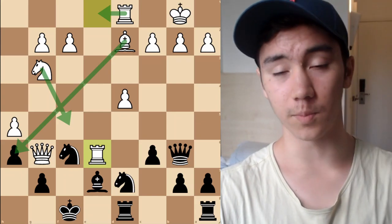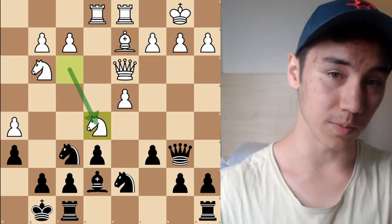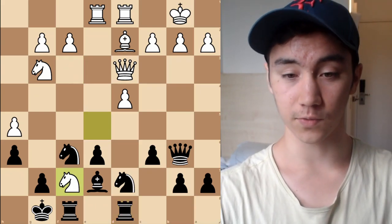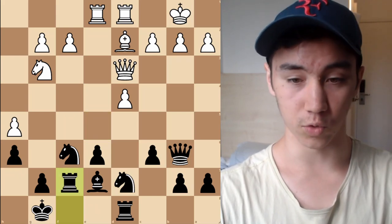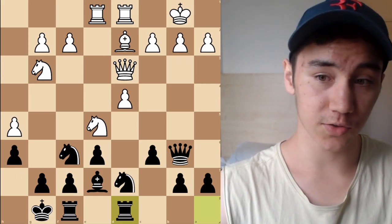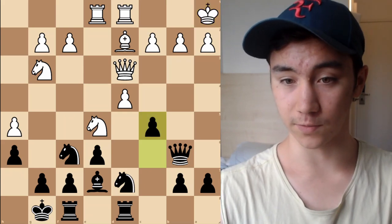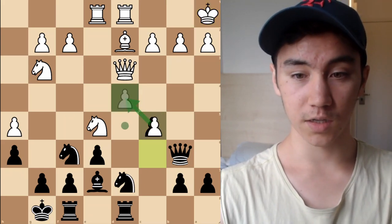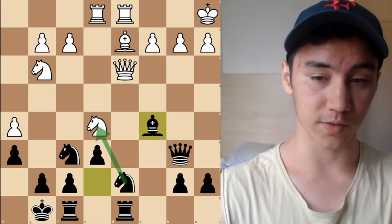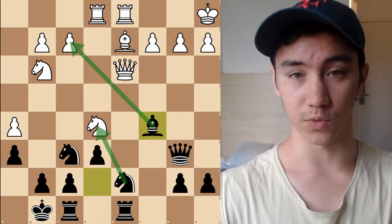To illustrate what happens if White does nothing to keep the tension: we simply reinforce pressure in the center with C5, adding pressure to the pawn. If White takes, I think Bishop takes E5 looks quite good — Knight takes E5 is a real threat, and Bishop takes F2 is also on the board.